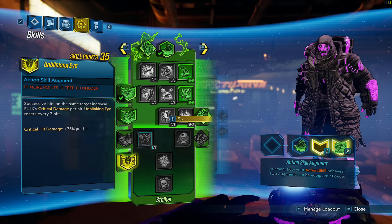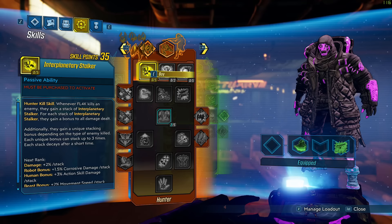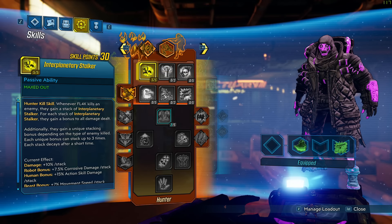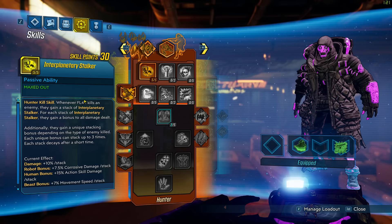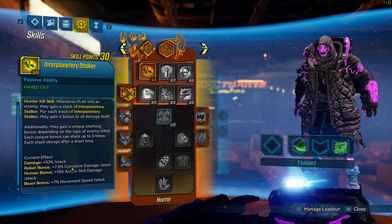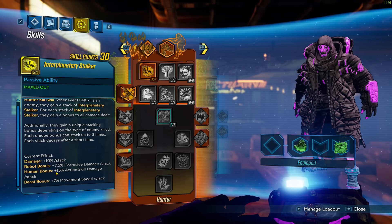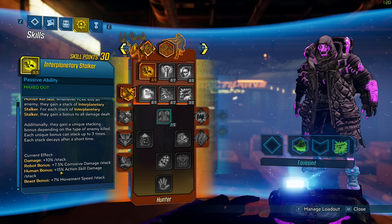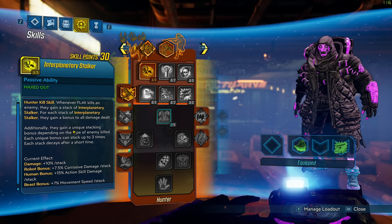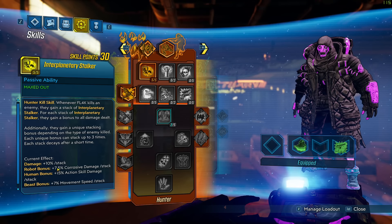Starting in this tree, we begin with Interplanetary Stalker. This is really good while leveling — when you kill an enemy you gain 10% bonus damage, and it stacks multiple times. Depending on the type of enemy you kill you get an additional buff of 7% gun damage, action skill damage, or movement speed. The human bonus is the biggest because it's action skill damage, and you can stack it like crazy and then pop Fade Away and just melt everything.